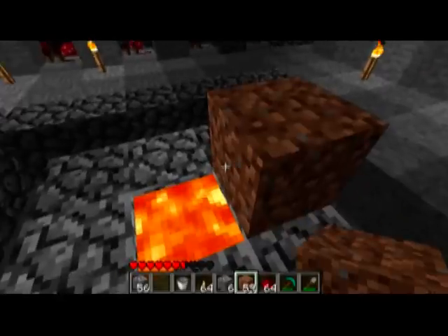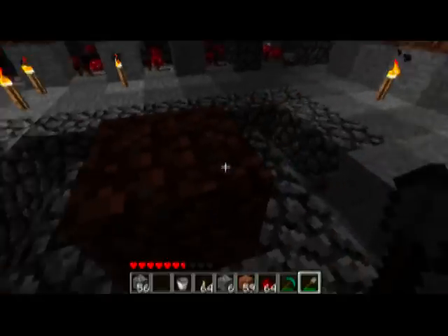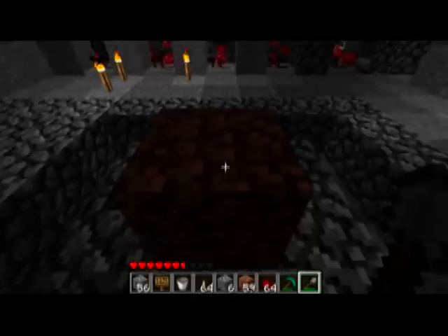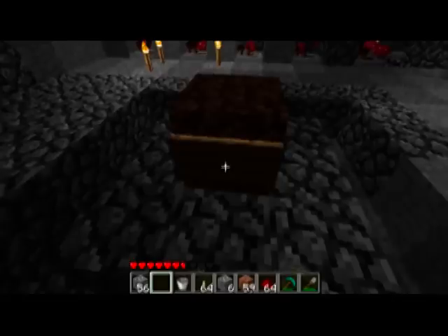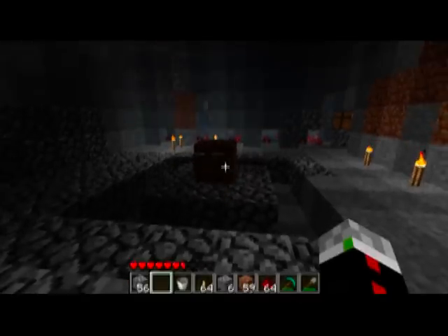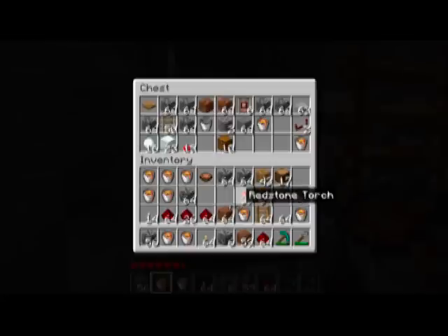I'm going to do the center pillar with dirt. And after that, all we need to do is grab some of our signs and put them on the sides here. If we watch a minute, that'll actually cause flame to come up on this side. I need some more lava and I need stuff for the signs. I'm going to pop those on and show you the fire popping out once I finish the center pillar there.